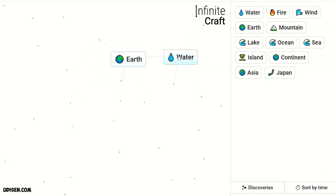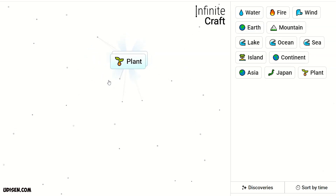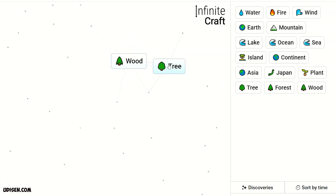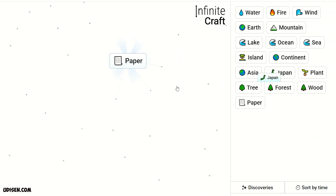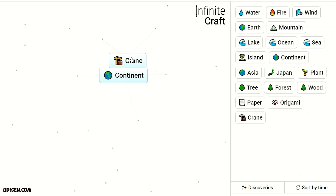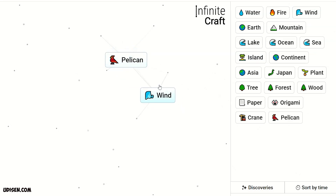Japan plus Iceland gives Japan Elf. Water plus Japan gives Plant. Plant plus Plant gives Tree, Tree to Tree gives Forest, Forest plus Tree gives Wood, Wood plus Tree gives Paper. Paper plus Japan gives Origami, Origami plus Paper gives Crane. Crane plus Continent gives Pelican.